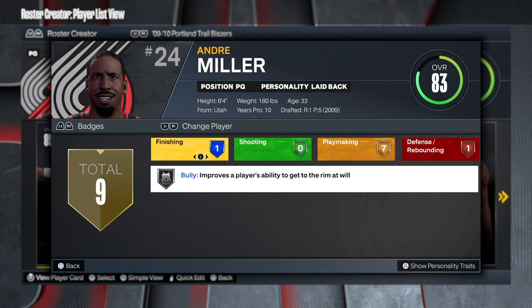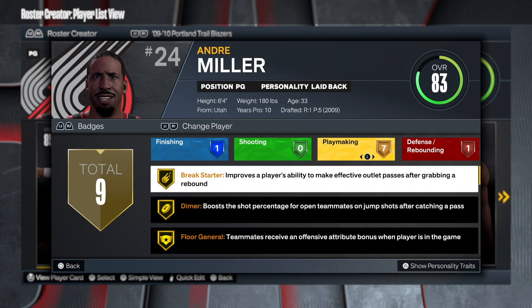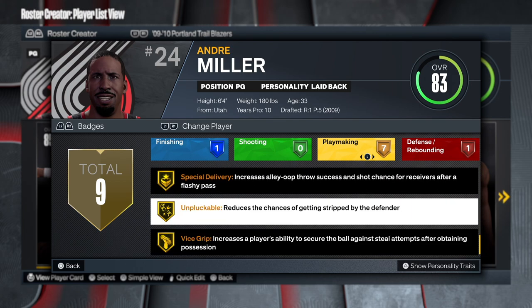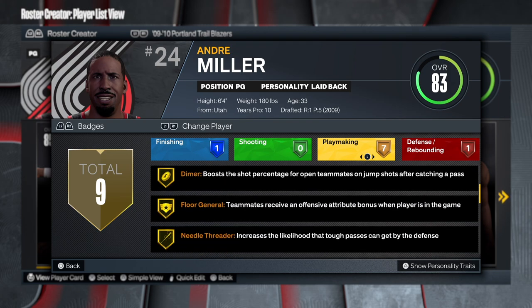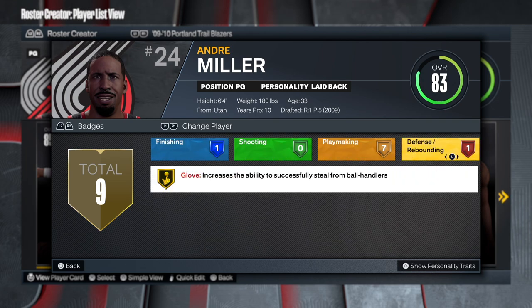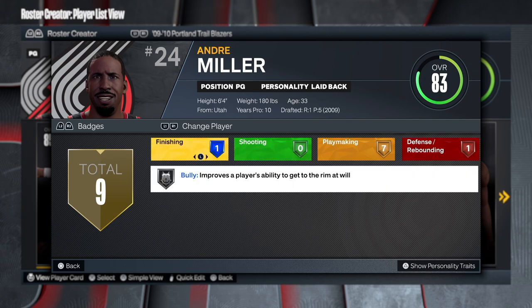Let's go to the badges - the badges are important. He has bully on silver, so we need to up the weight to at least get bully on silver. No shooting badges since he wasn't known as a shooter, but the playmaking - you see break starter diamond, floor general, needle threader. This is my type of playmaking point guard build. He only has glove on gold, so we already know what type of build this is going to be. He's 180, we've got to get that bully at least on silver.